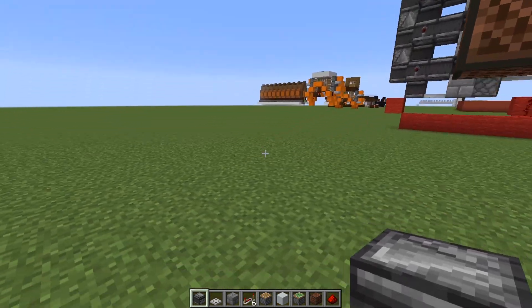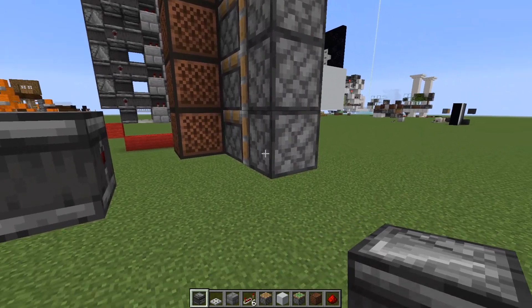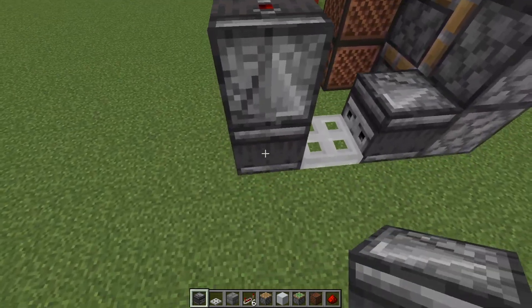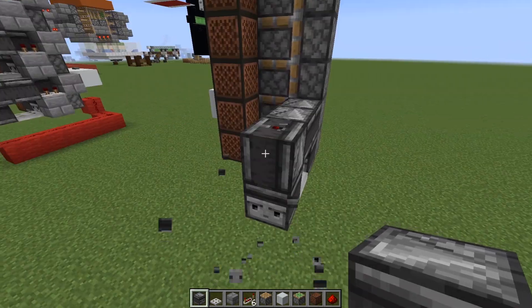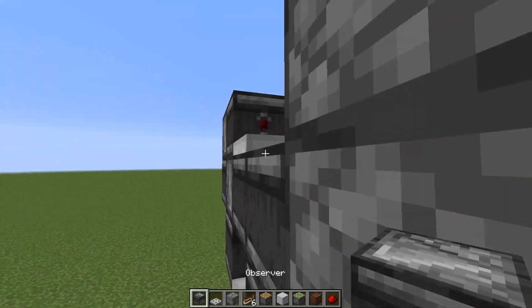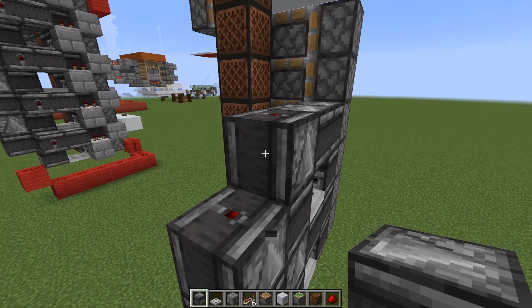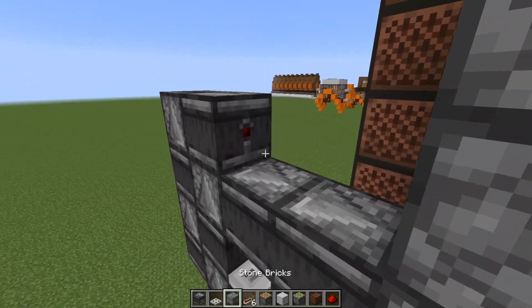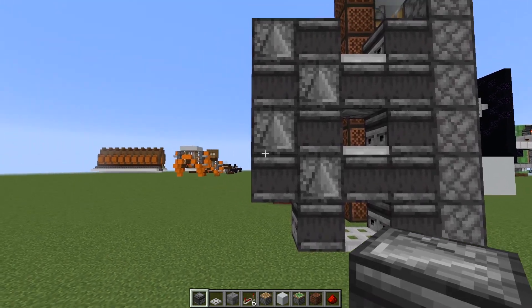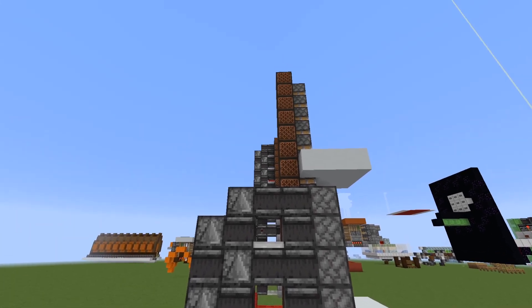Moving on to the next step, go over to the pistons facing upwards and start the circuitry. You're basically going to need a mess of observers. Start an observer three blocks away from the first piston, put a trapdoor behind it, and an observer watching that trapdoor going into the piston. Put an observer watching the bottom observer, and two observers watching each other going to the second piston. Then an observer watching that observer, an observer watching that one, another trapdoor, another observer, and another observer. You just continue this pattern — snaking the observers upward all the way until you run out of pistons. The observer line should snake upward like this, and when you're done it should look something like this. Repeat the process as high or as low as you want.